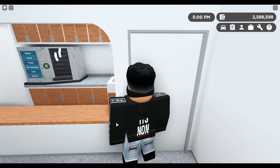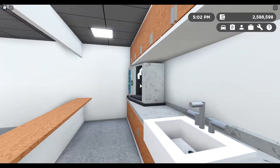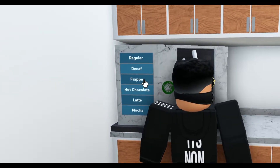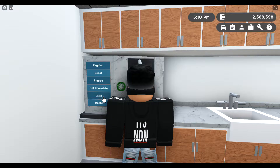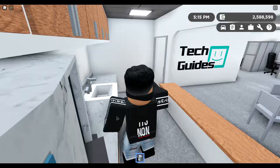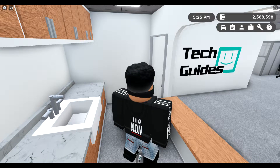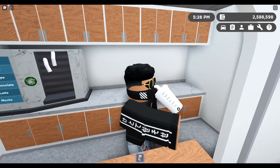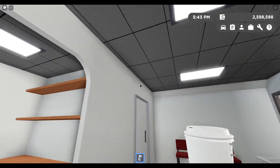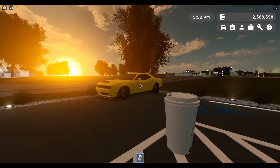You go inside here and you'll be able to make regular coffee, decaf, frappe coffee, hot chocolate, latte, and mocha. I'm gonna make a latte. You can grab it, and I think there's a feature where you can actually throw it, but I'm not sure what button that is — let me know in the comments. You can actually grab coffee right from the shop, which is pretty cool.